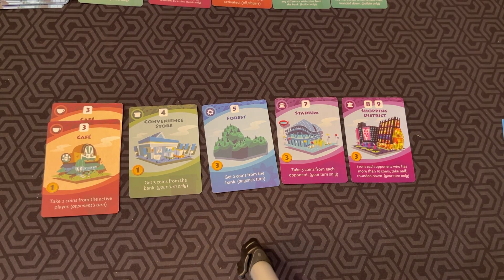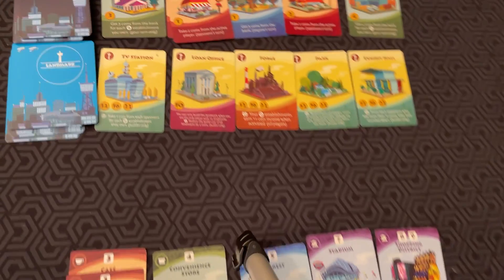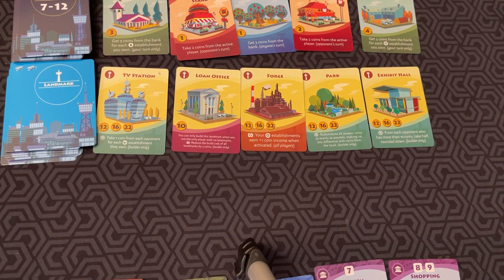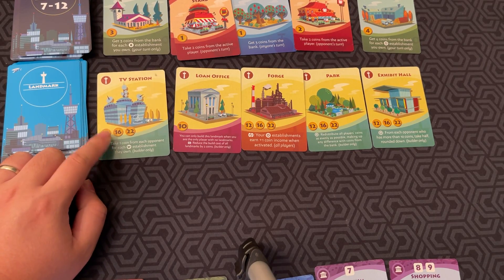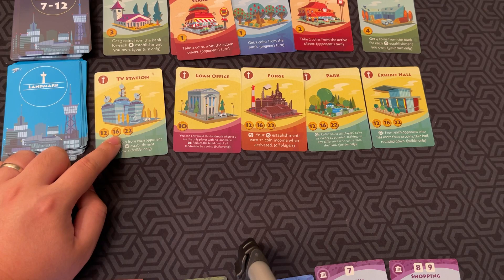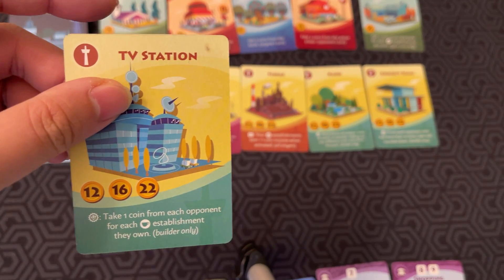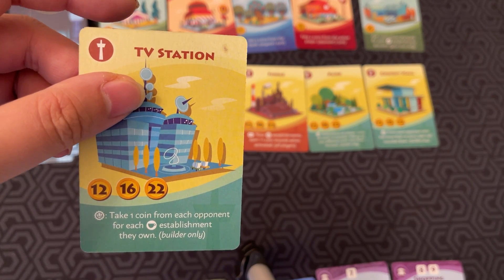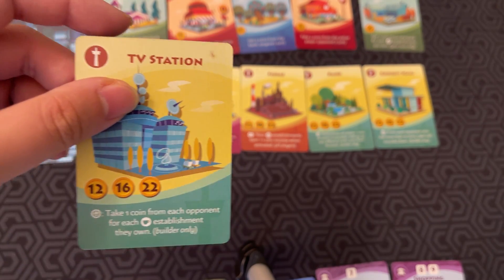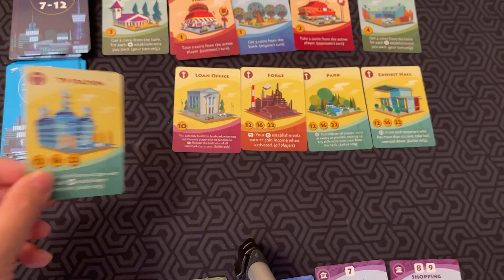Another type of building you can build is a landmark, and these landmarks are important because you need them to win the game. Depending on which one you're building, the first one costs 12, the second costs 16, and the third costs 22. For example, the TV station — take 1 coin from each opponent for each cup establishment they own, builder only. That's an immediate effect as soon as you build that station.